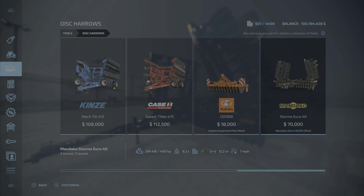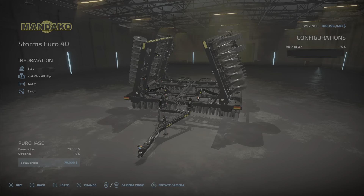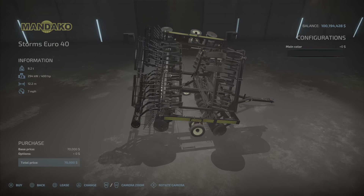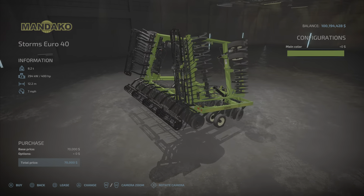You'd probably get away with a little bit less horsepower. It seems to pull pretty easy — 12.2 meters wide at seven miles per hour, so it's not super fast. There's only one color choice: green or black.